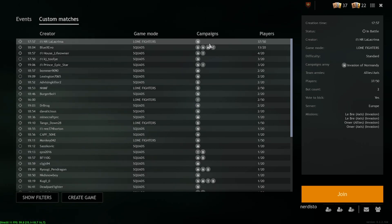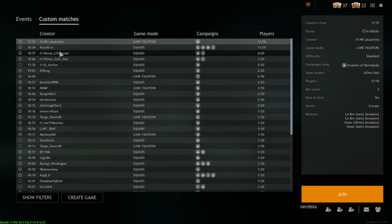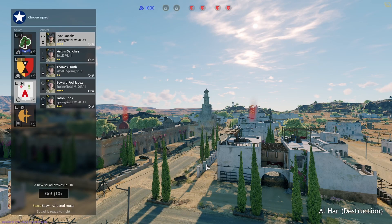The big difference is you can do Lone Fighter in there, and Lone Fighter is not so hardcore. In other words, you get the HUD and all that, the markings and the mini map and so forth — but it is with no bots. So you can have with bots, see the squads, and without bots, and just pick whatever you like.